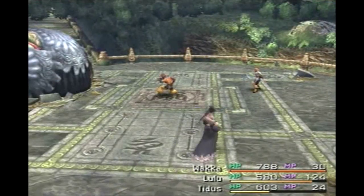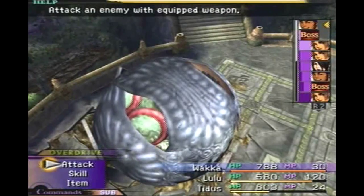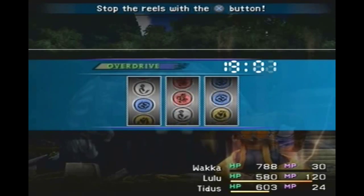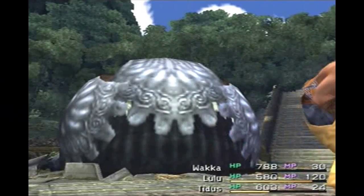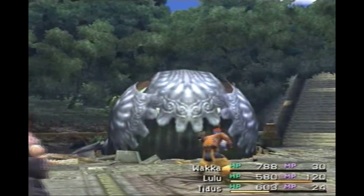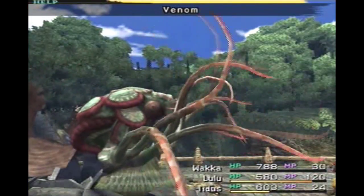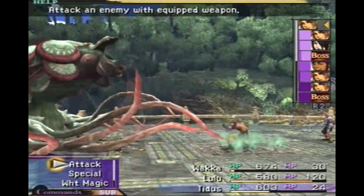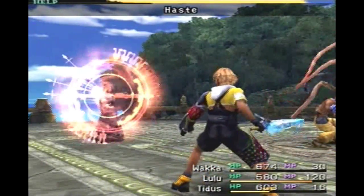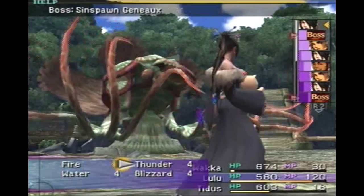He's vulnerable to magic, so let's bring Lulu back in and use Thunder. Okay, not terrible. Alright, here's Wakka's Overdrive — it's called Element Reels. Basically it's like playing the slot machines. Of course I did terrible there — it's kind of useful. Let's cast Haste on Lulu now; this is going to be our best friend. It's a plant creature — water — so let's stick with Thunder.